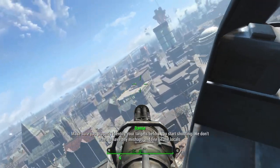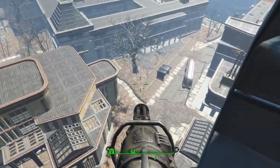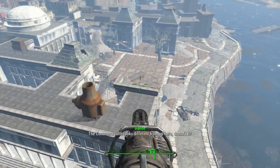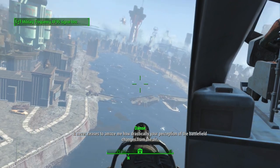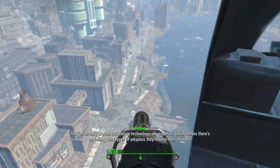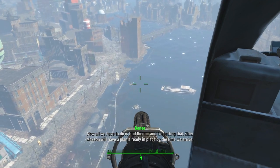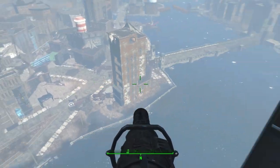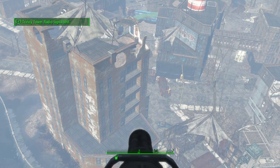Oh, this is what I'm talking about right here! The Commonwealth looks different from up here. I still need this until we take on the Institute — they've already proven they're technologically superior. There's no telling what weapons they'll have in their arsenal. Hopefully our air superiority and tactical know-how will make the difference. Now all we have to do is find them, and Elder Maxson will have a plan in place.